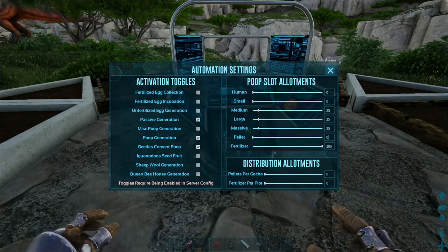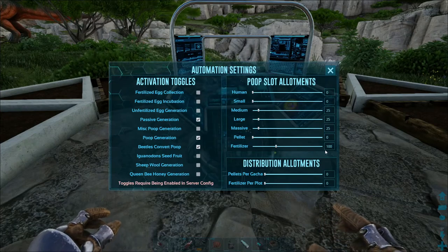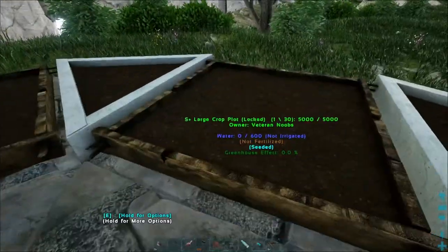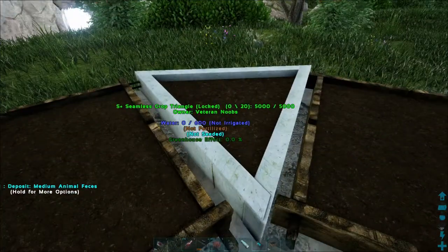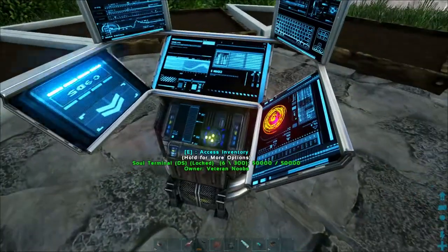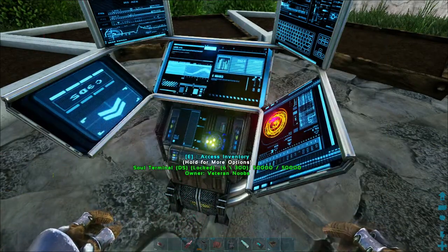Then for fertilizer pellets — no pellets here — and then fertilizer, let's have it at 100. For how many fertilizers per plot, don't fill it up completely. You can have a look: it takes 30, 20, 30, 20, 30, 20, 30, 30 — so 20 is the max on the smallest one — so we'll put it to 18.